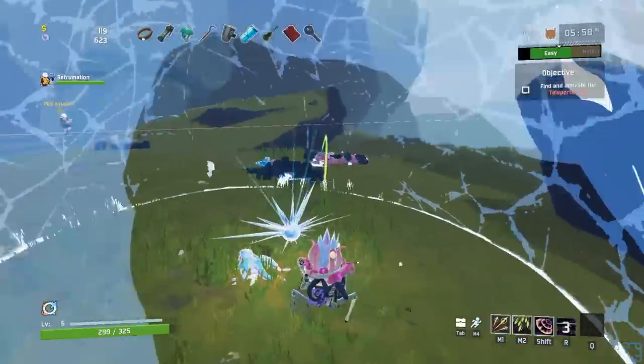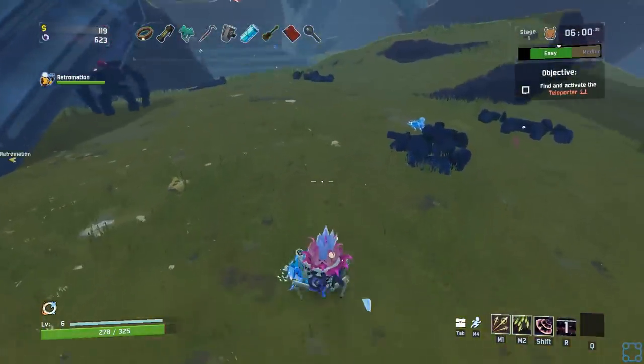In Risk of Rain 1, one of the strongest items in the game was barbed wire, which would eventually give you a damage aura that hits the entire screen. That got really silly. There are a lot of ways to get game-breaky feeling builds in the original.